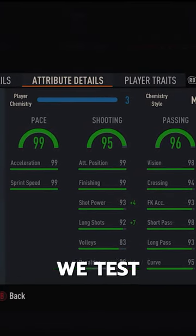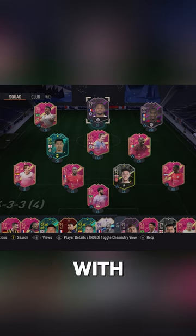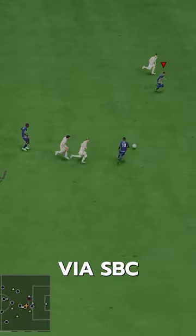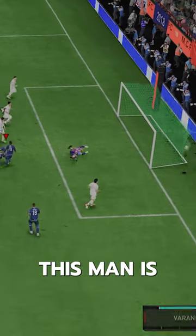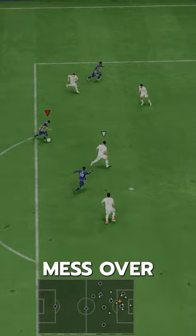Welcome to Baller or Bust, where we test FIFA cards so you don't have to. Today we've got this squad with dynamic duo Christopher Nkunku. We acquired Nkunku via SBC for 105,000 coins. This man is the only man that can save Chelsea this season — they are an absolute mess over there.